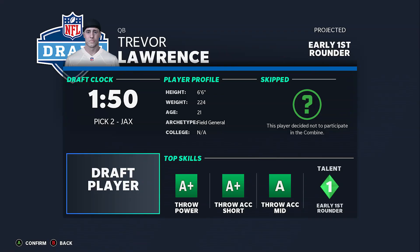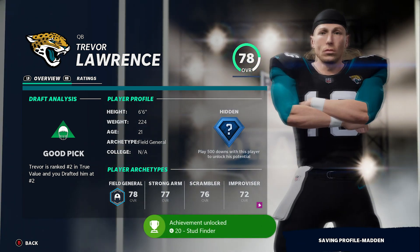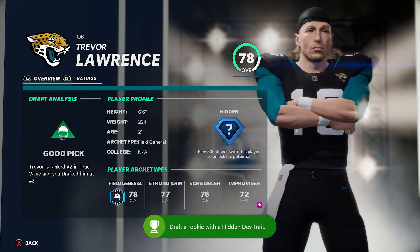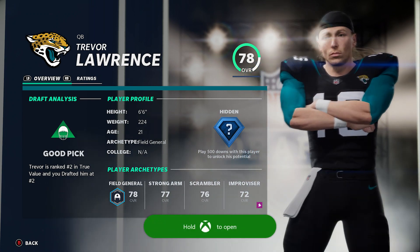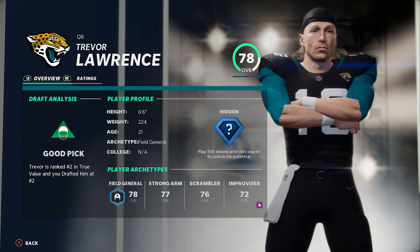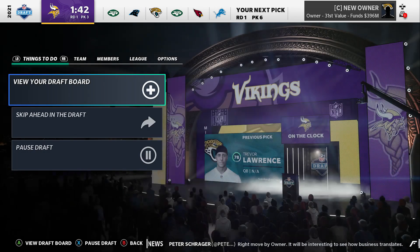Here he is, guys - Trevor Lawrence. We're going to go ahead and draft him. He's 6'6", 224 pounds, 21 years old. We're basically going to build a team around him, get some more receivers, and build the offensive lineup. I want these Jacksonville Jaguars to get to 10 wins this season.